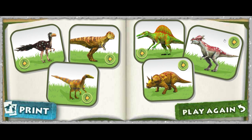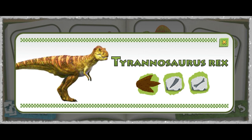The Tyrannosaurus Rex. Click on a dino sign to hear facts about this dino. The Tyrannosaurus Rex was one of the largest land meat eaters of all time. Each tooth was the size of a banana. A full-grown T-Rex could weigh as much as 20 cars. The Tyrannosaurus Rex had powerful legs and a strong tail.